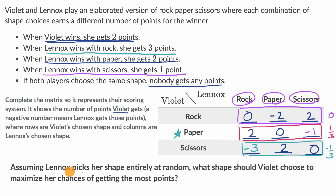So what shape should Violet choose to maximize her chances of getting the most points? Paper. Of course, that's assuming Lennox always picks at random. If Lennox catches on that Violet keeps picking paper, Lennox would adjust their strategy — but that gets a little bit deeper.